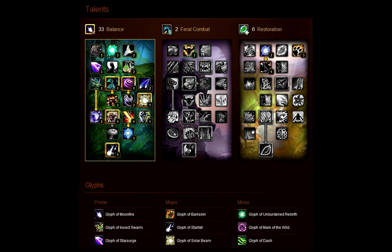For Major glyphs I use Glyph of Starfall, since you want it to be a 1 minute cooldown and not 1 and a half — that's a no brainer. I also use Glyph of Solar Beam for a 15 second silence instead of 10, and Glyph of Barkskin for better survival.